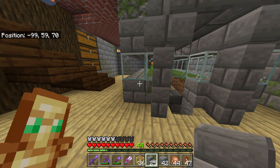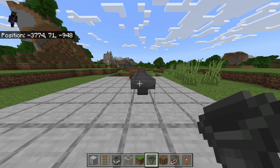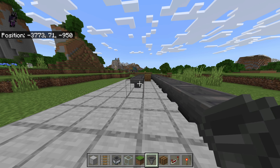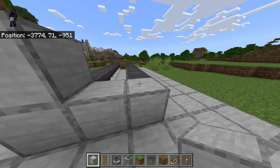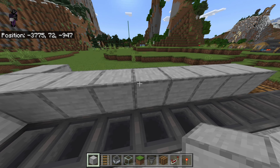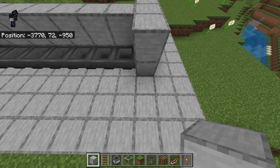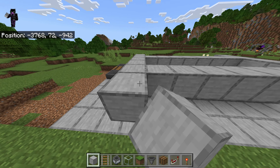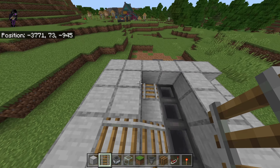Over in our design world, first of all we're going to place a barrel or a chest - this is where the flowers are going to end up. You then want to put a run of hoppers going into this chest. We need seven long for our flower farm, and you'll probably need a couple more just to make the chest accessible. Check that they're all pointing into each other and box this off at the end. We're going to cover this over in a moment, but once you put these blocks in, box off the seven you're going to use for your flower farm.